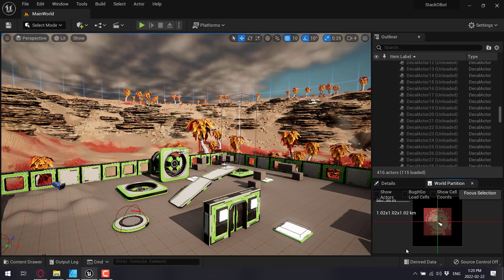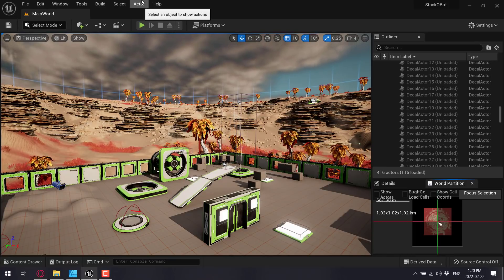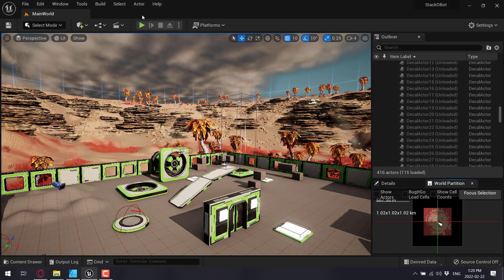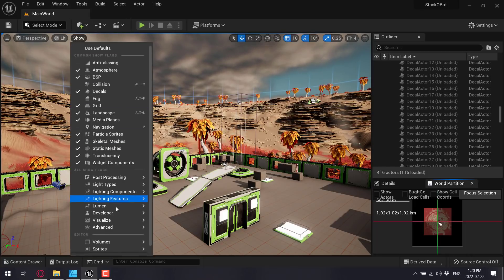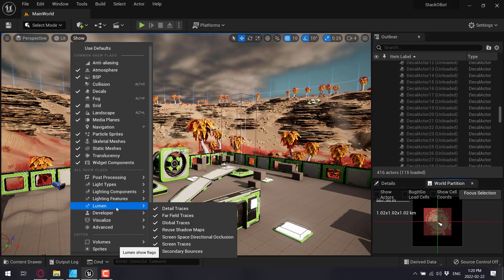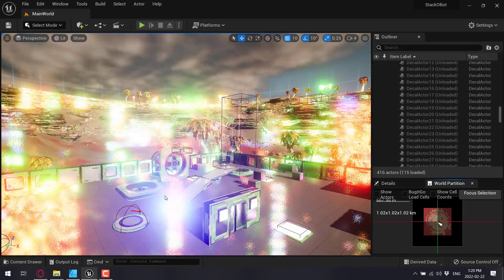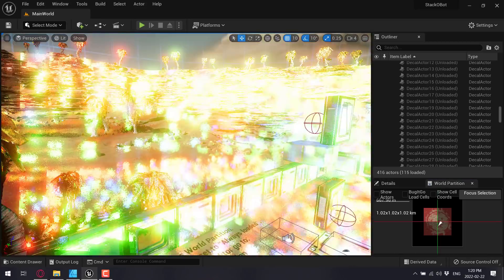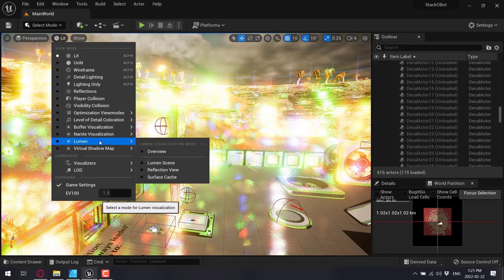We've got one other new feature. A bit of a warning: if you are sensitive to flashing light, look away — because Lumen is a little messed up right now. I'm going to turn Lumen on. Lumen is basically a real-time global illumination system; you just set your lighting and it handles the performance. But as you can see, it's also a little on the psychedelic side. So I'm going to turn Lumen back off.